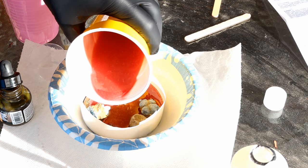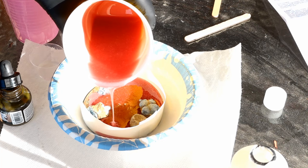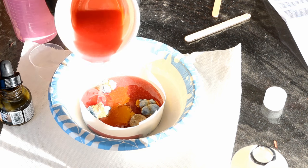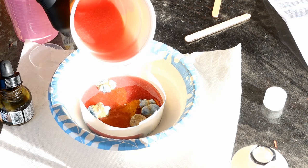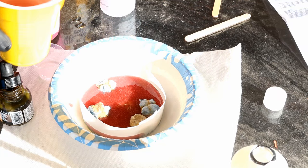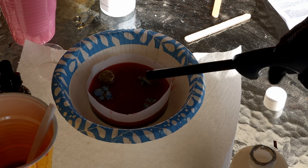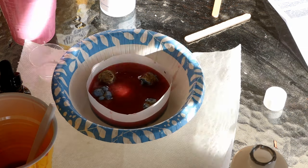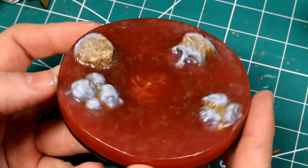Most of the details I put on the base are now going to be obscured by the resin because it's so dark. At least I'll get the color I wanted, but I spent a lot of time detailing the base and you're not really going to be able to see much of it once the resin dries. I dammed it up using epoxy resin tape - often used for epoxy resin tables - and then used a lighter going over it to melt away the bubbles. You've got to be careful not to light your tape on fire, but it's a good way to clear up the resin.